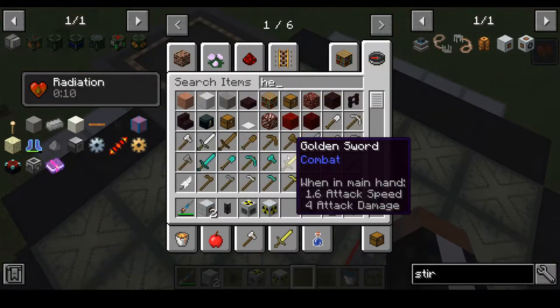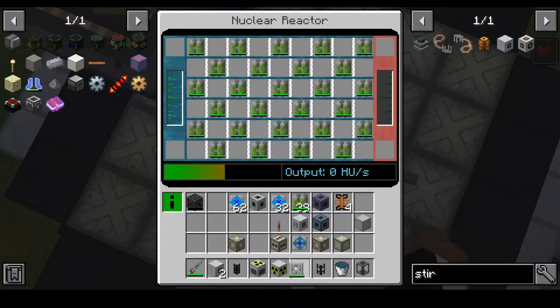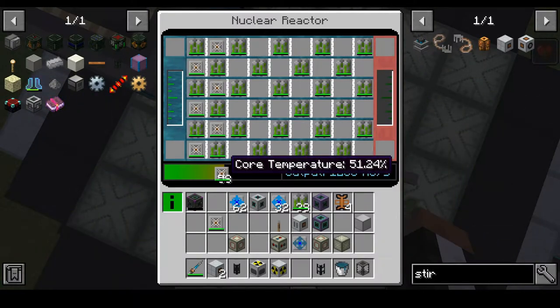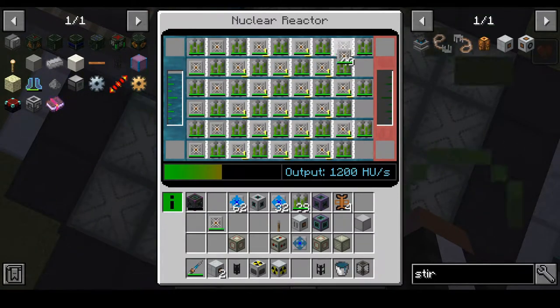We need heat vents, I think. We need to get reactor heat vents on these — just the core temperature, that's what this is gonna do. As you can see, it will start slowly ticking down. So yeah, that's a lot of heat units — it's 1,200.